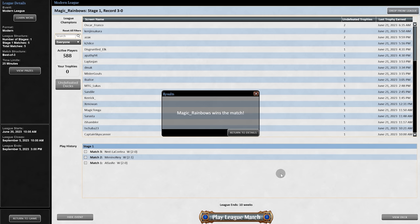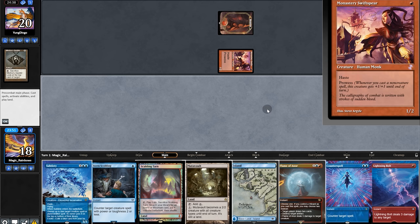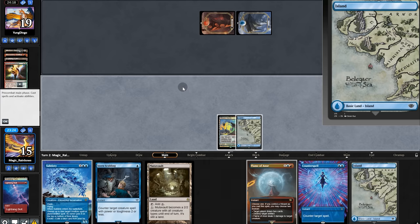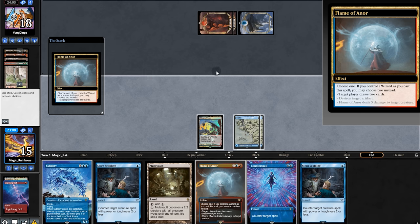Now it's on to the next one — looks like it's a Prowess deck. Opening hand seems okay, we'll keep. The vault, nice. I think we have to play it now. That worked. Opponent digs and passes. Very suspicious — they pass again. Is this some unusual strategy? They have Flame of the North for two cards.